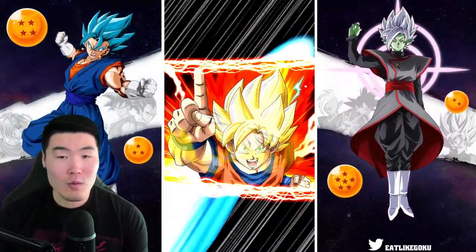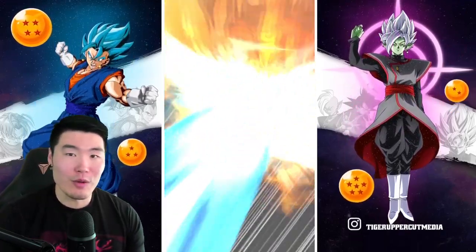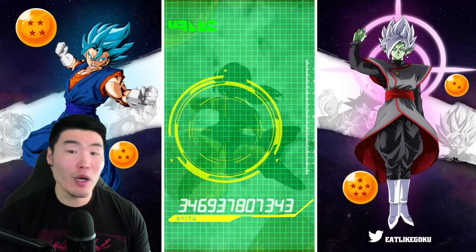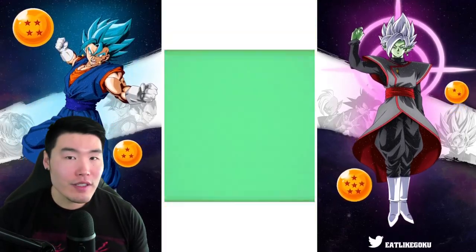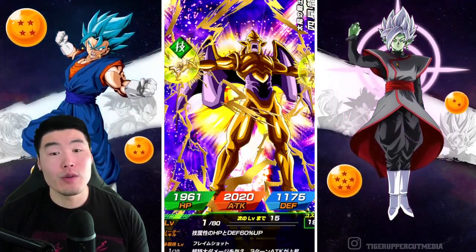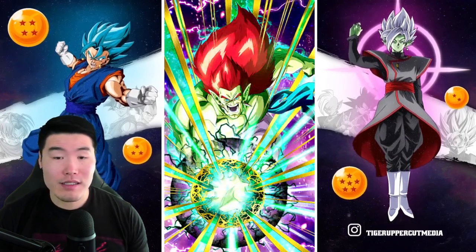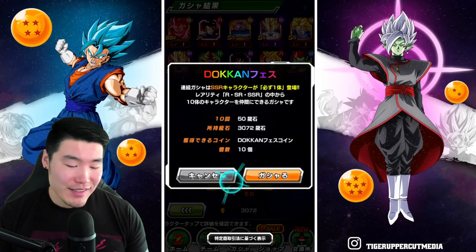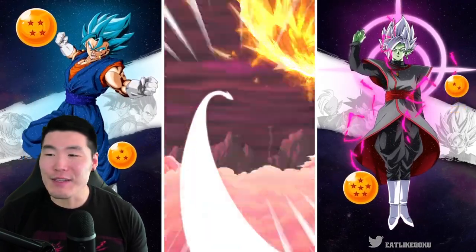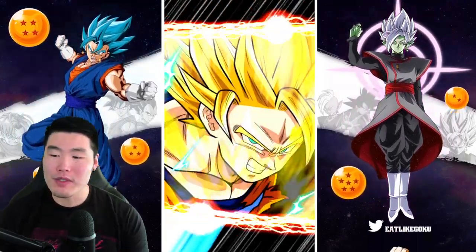If I get like one of the featured units that's not Kefla, I'll be pretty happy. I'll be pretty satisfied with Ginyu, or the blue Goku would be great. Even Tech Kale and Caulifla is still pretty solid. Kid Goku would be huge. Lots of good stuff on this JP side, guys. I just love summoning on this account because I can use everything. When it comes to global, there's a lot of stuff that I just can't use anymore, can't be excited for anymore, which kind of sucks. I kind of miss that feeling of being hyped for almost any pull.